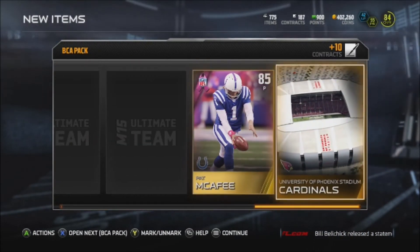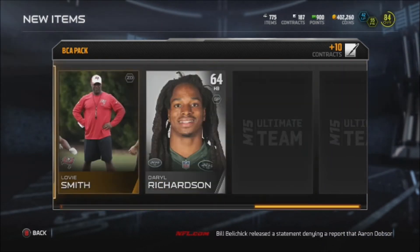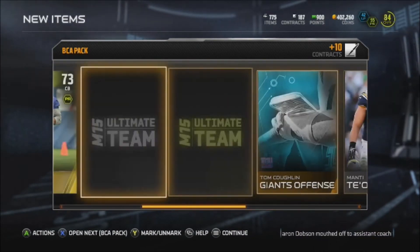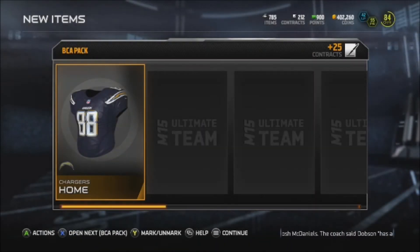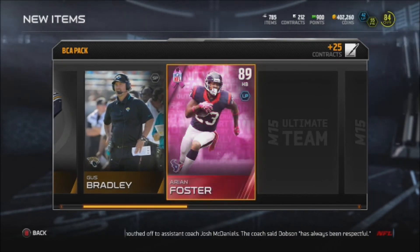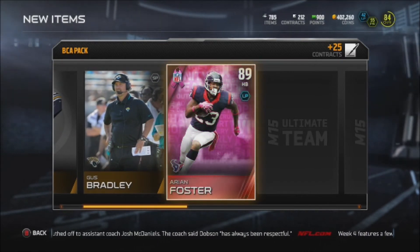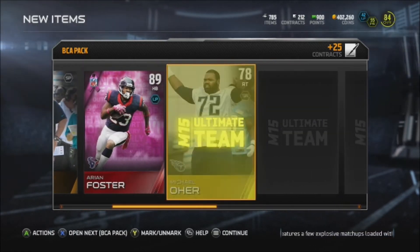We get Pat McAfee. Can I just pull one elite? Anything special? There we go — Arian Foster, 89 elite BCA card! Finally we get an elite! I'll take that, sweet!